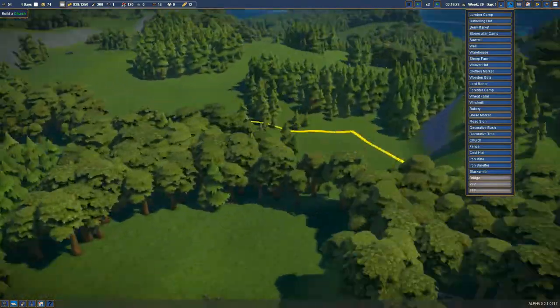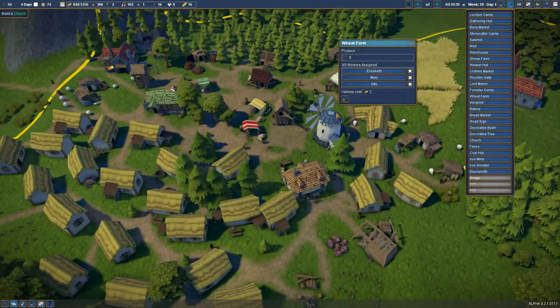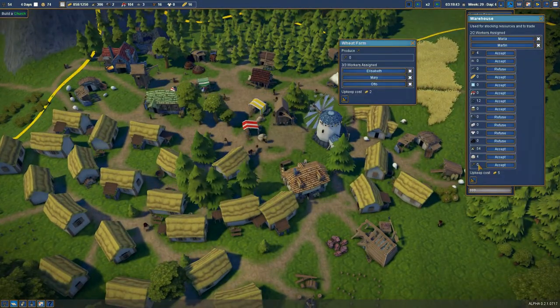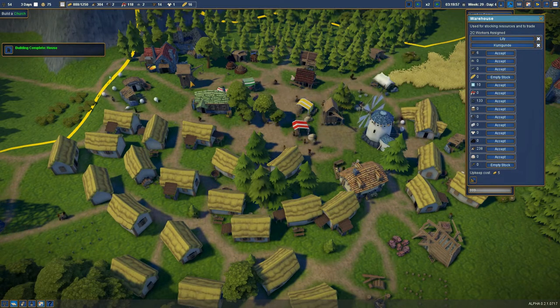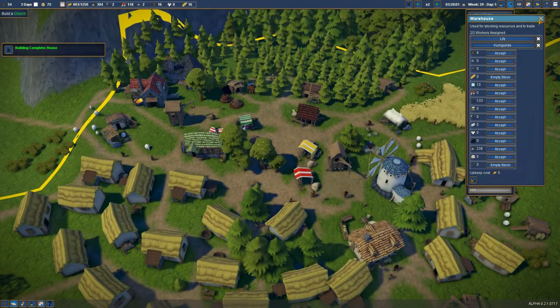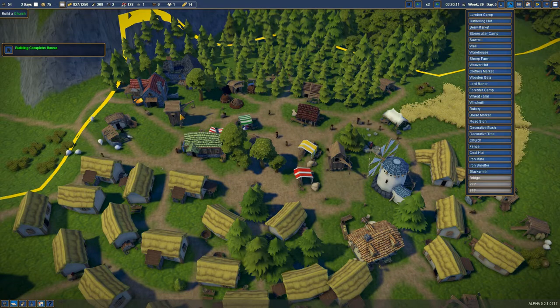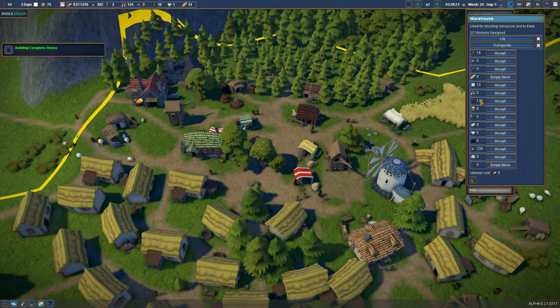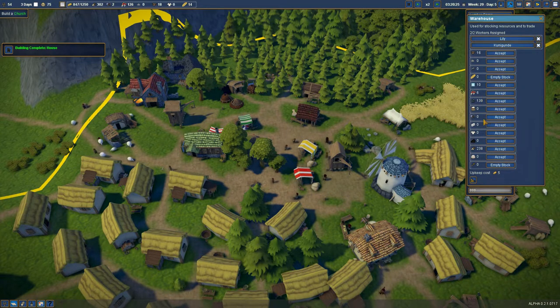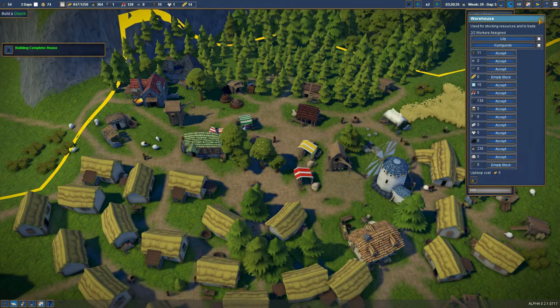The next thing I want to start looking at is building another wheat farm and getting it up and running. Let's keep clearing this area. How is our wheat supply looking? Not good, not good at all. Is that all? We're out of wheat - yeah, we're out of wheat. How are our tools looking? We're out of tools because we're using them all at the moment.